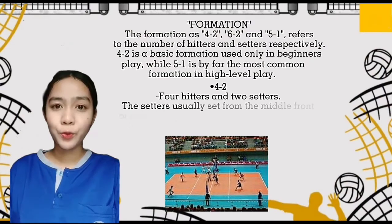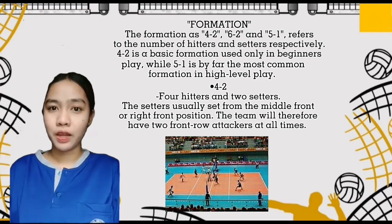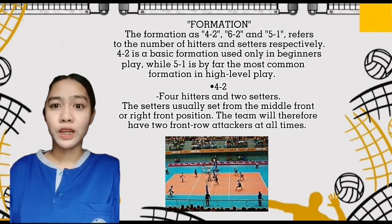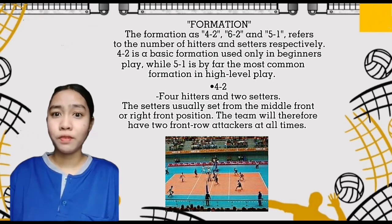The formations 4-2, 6-2, and 5-1 refer to the number of hitters and setters respectively. The 4-2 is a basic formation used only in beginner play, while the 5-1 is by far the most common in high-level play. In the 4-2 offense, 4 players are spikers and 2 are setters. The setters are positioned opposite each other so that one will always be in the front row, giving the team 2 front-row attackers at all times.